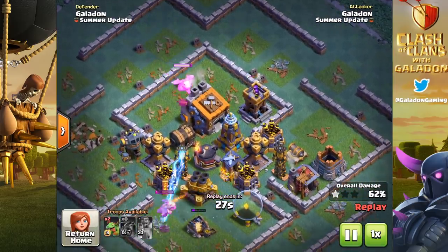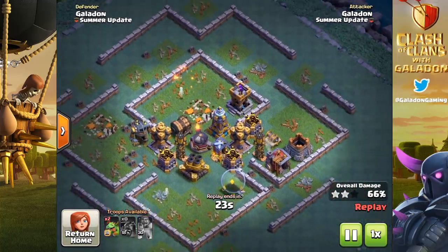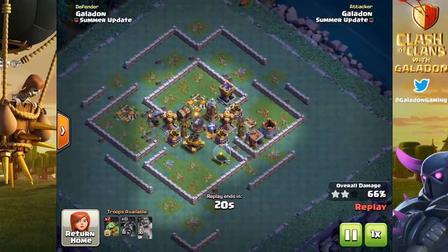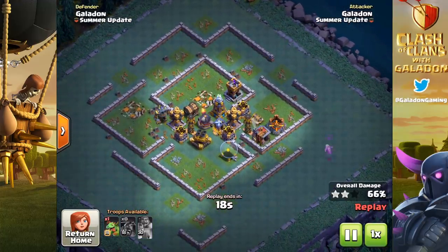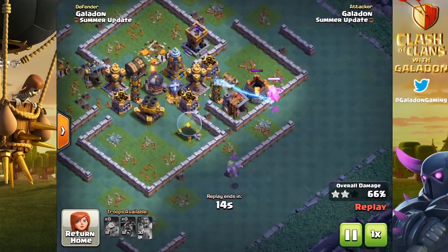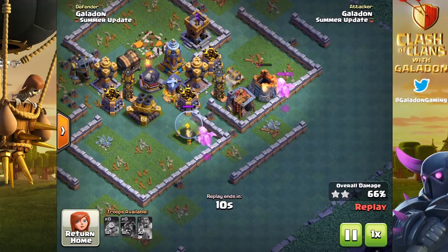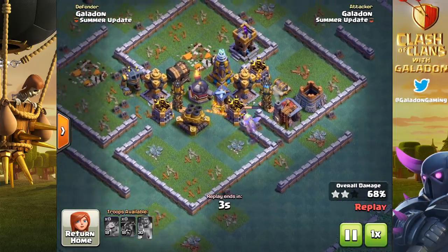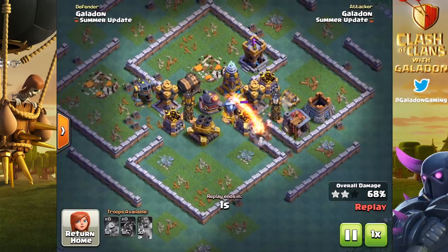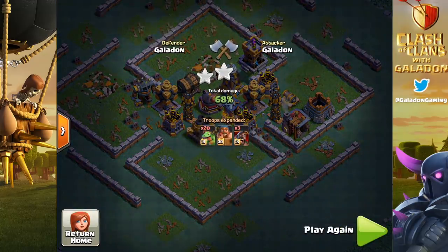This didn't work out quite as planned — the battle machine could have come in later, and we could have used the hog gliders to stun the crusher on the left-hand side. Eventually we work our way in with the last baby dragons and get the builder hall down. We end up with 68 percent — not bad, two-thirds down — and it's just early practice with the hog glider showing its synergy with other units.